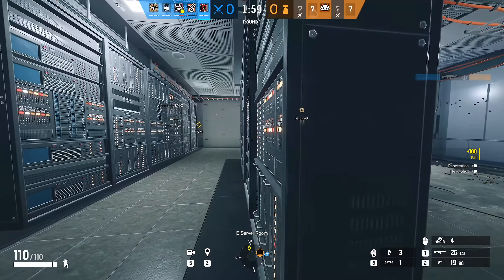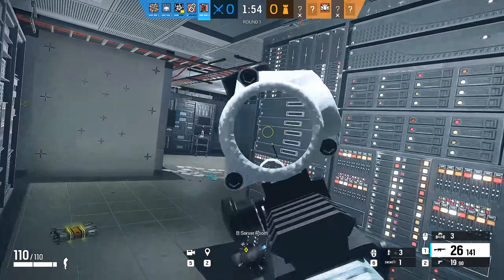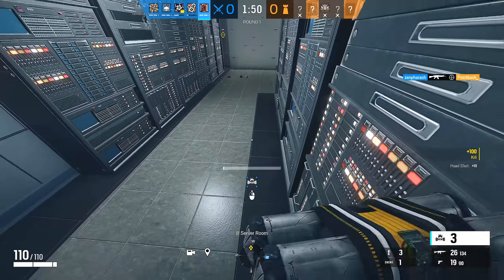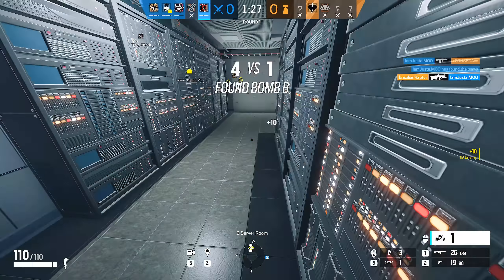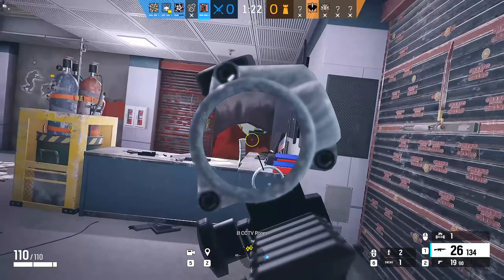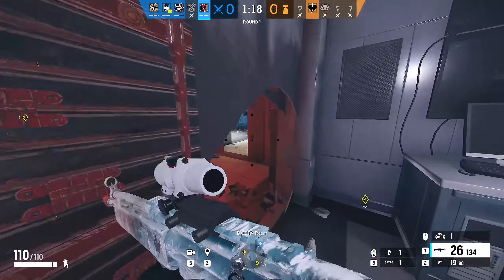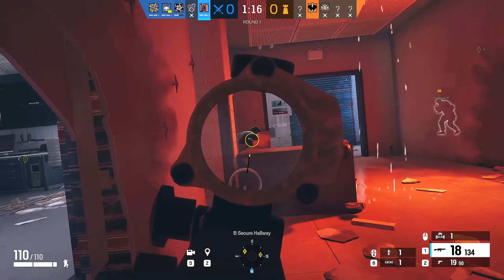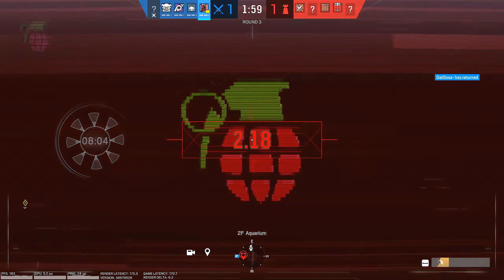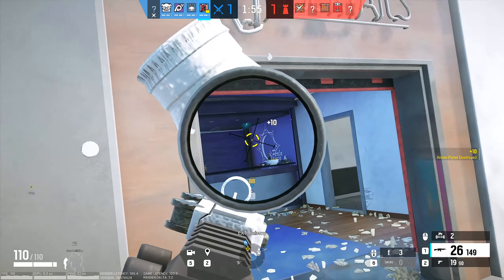Once that bomb is armed there is absolutely no stopping it. Another huge perk that's fairly understated is that Flores's drones can also reach gadgets high up, like Goyo's mines and Wamai's magnets, because if you arm it just as you jump towards a wall it sticks to the wall. There aren't too many gadgets that are truly exempt from being taken out. Even with his counters, both Mute and Mozzie can put the gadget out of use, but knowledgeable players can arm it just out of reach and still destroy both of their gadgets in one explosion.